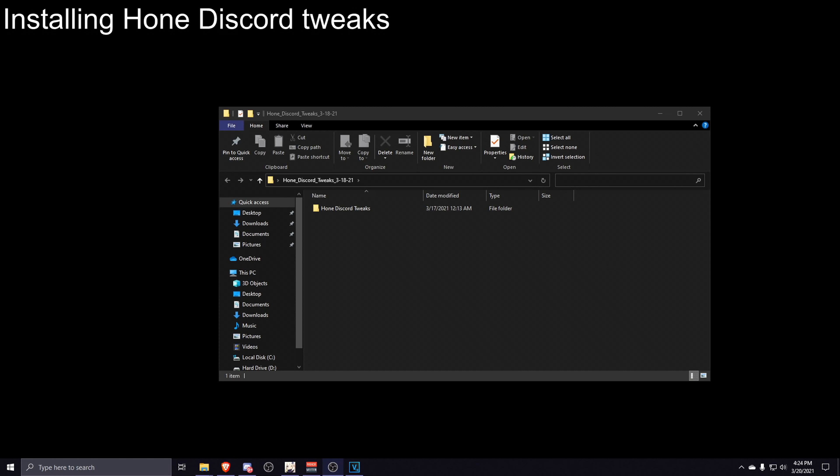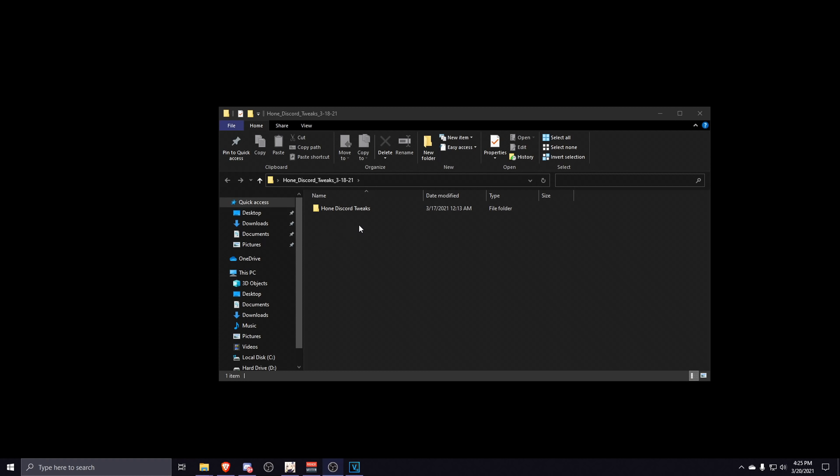Before we move on, it is imperative that you download the folder called Hone Discord Tweaks. The link is in the description — this is going to provide us with all of the tools that we need moving forward.